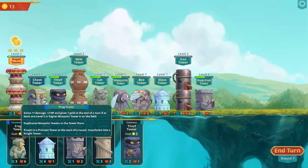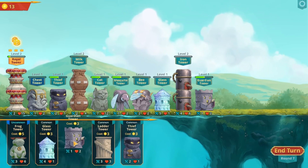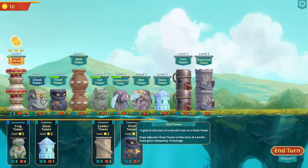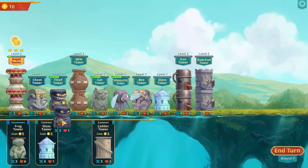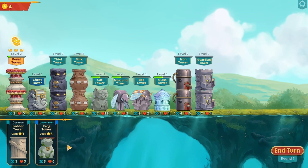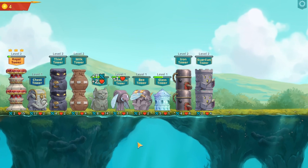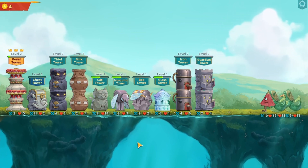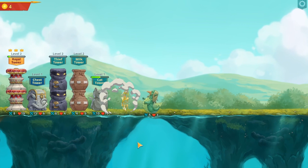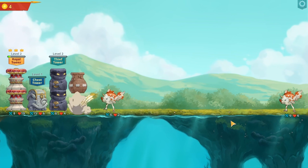It duplicates mosquito towers in the same store. I can't put anything down, so let's go. I need more space. You can put that on top. What precious things are on these nerds? How many waves are there - another four? Another 50? We don't know. Information is bad in this game.